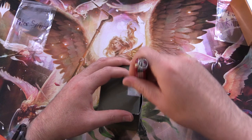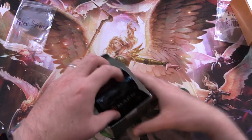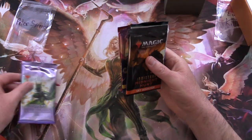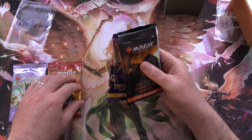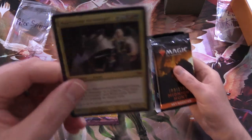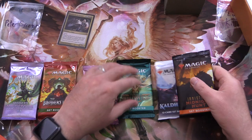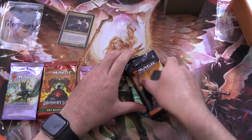Okay, so Peter, thank you for being a patron. Let's see what goodness we've got for you today. We have Modern Horizons 2, Brothers War, Dominaria United — and there is your angel, we'll take a look at that in a second — New Capenna, Kaldheim, and Midnight Hunt.